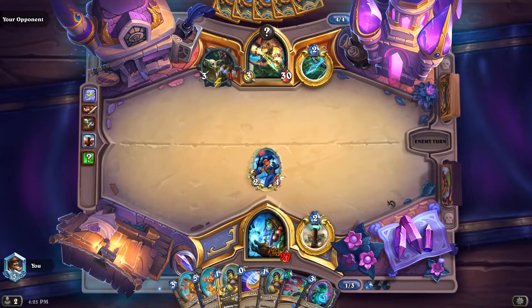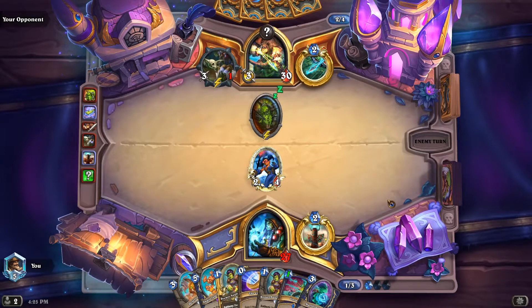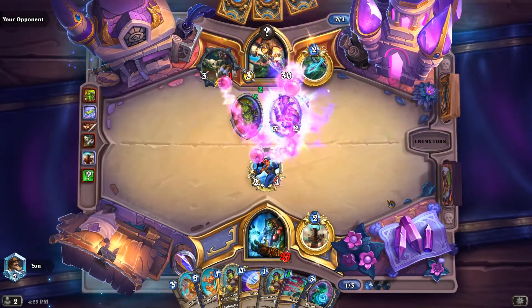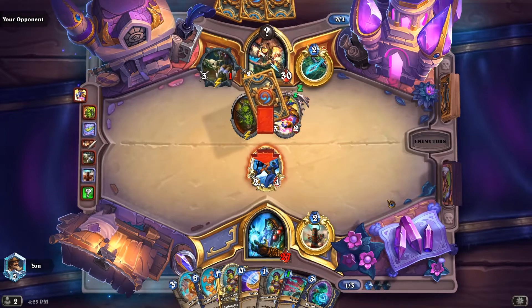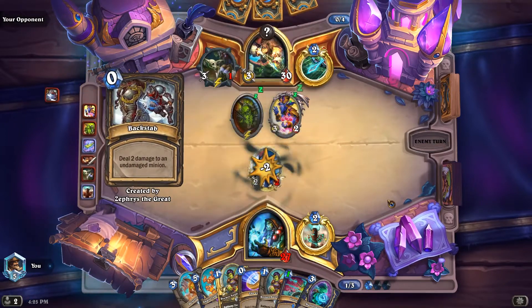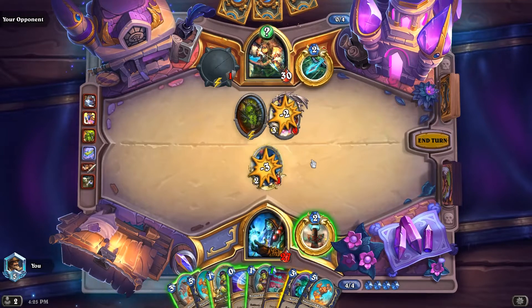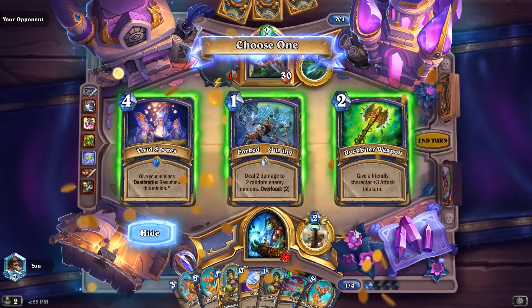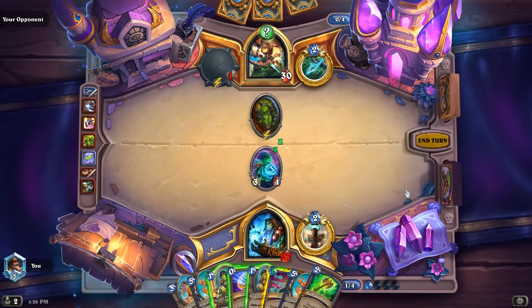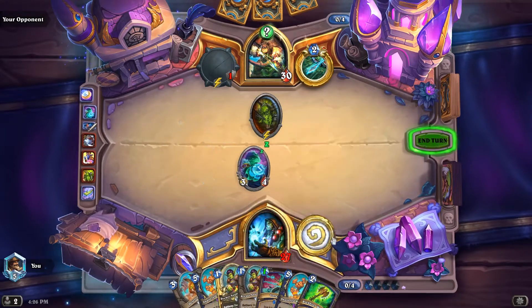Now we can Marshspawn Torrent next turn if we want to. There's a minion but we can't hit it right now. Zephyrus — did I give him like Backstab? Yeah, I'm not sure that was worth a Zephyrus though. Oh, he's not even killing it. Yeah, I don't think that was worth it. Let's go Rockbiter. I'm going to play Coin just to keep these active for next turn, because I feel like I'm going to need to play one of them at least.